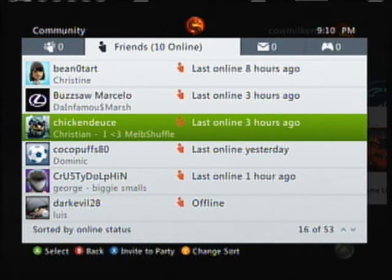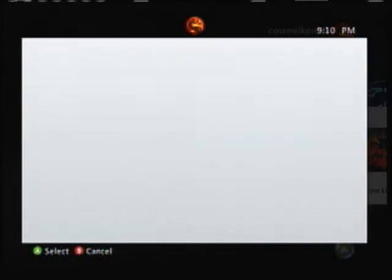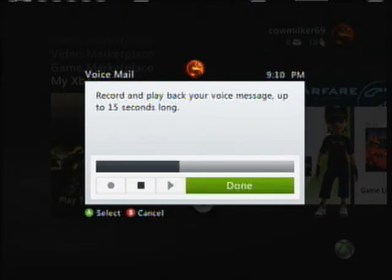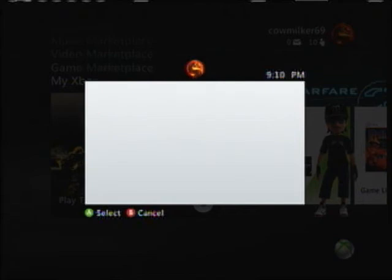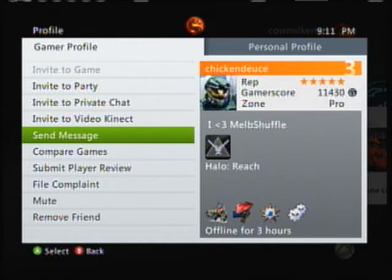What you want to do is, while you're talking to them keeping them distracted, you quickly go to their profile, go to send message, go to add voice, and make a quick message. Then just quickly send it, because while you're recording a voice message, whatever you say they don't hear you in party chat or game chat.